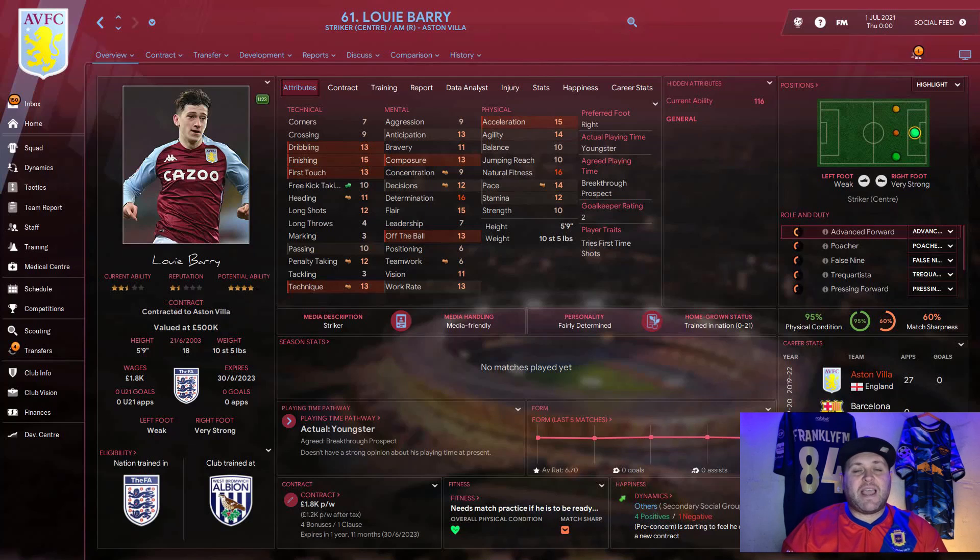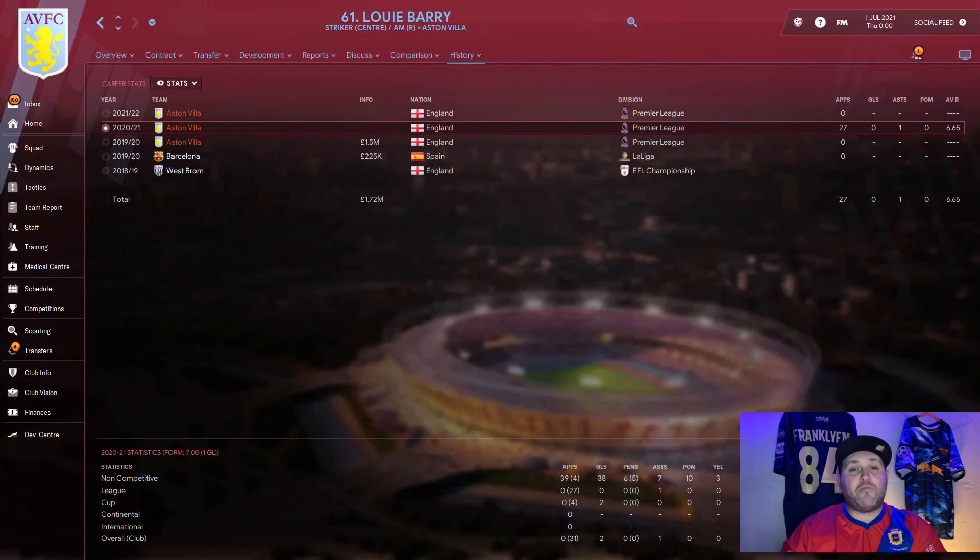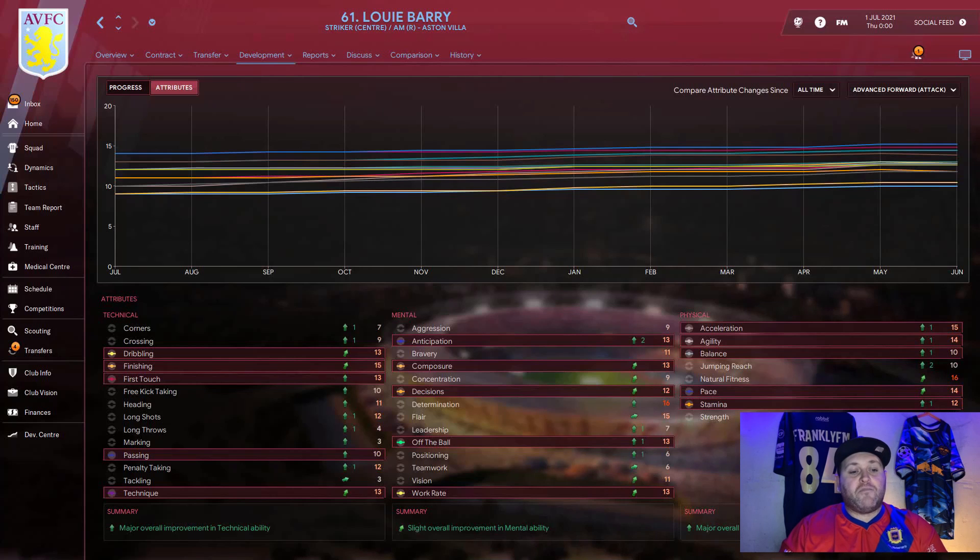Jumping forward to 2021, the impact sub and mentoring group role has really brought Barry on. In the loan run-through he came back after season one at 103; in this in-house version he is already at a current ability of 116. He played 27 Premier League games all from the bench, but also played 39 under-23 games scoring 38 goals with a 7.42 rating. He has major overall improvement in technical and physical abilities and slight improvement in mental abilities.